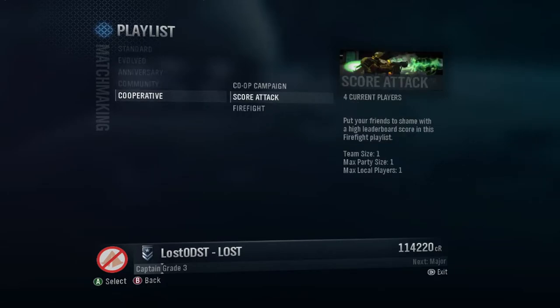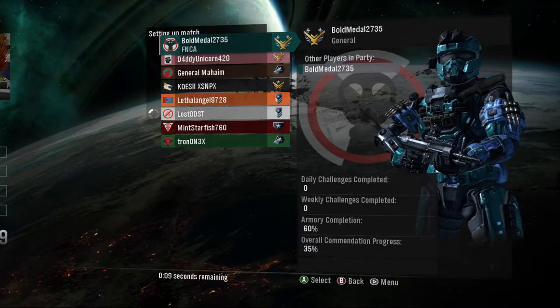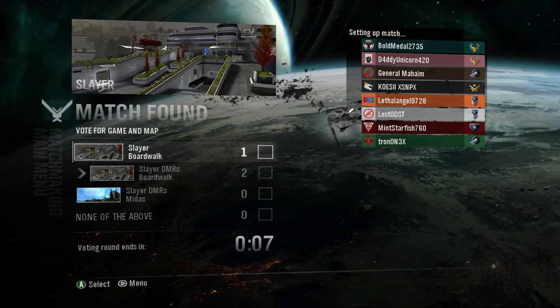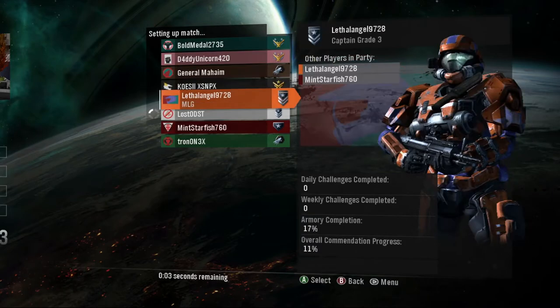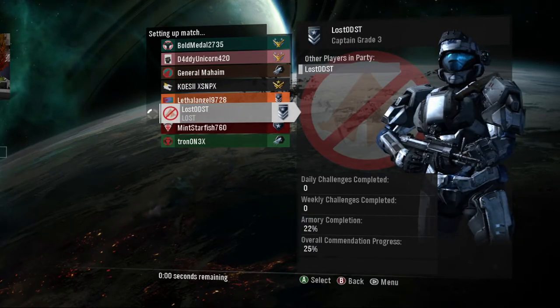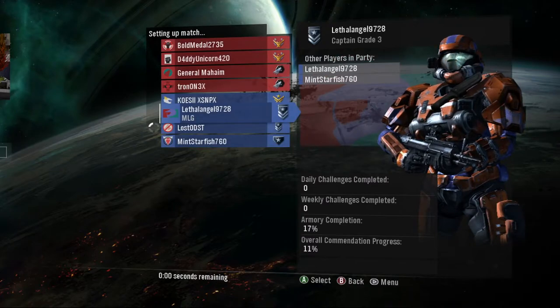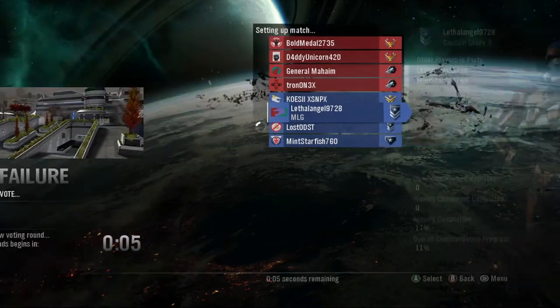Cooperative: co-op campaign has zero players, Score Attack has four players, and Firefight has 23 players. I found a game - look at this menu, you get to choose your map, you get to see people's armor and everything. It's so cool. I hope we get this kind of stuff back in Infinite, because Halo 5 had just emblems - it's so sad how they got rid of this system.